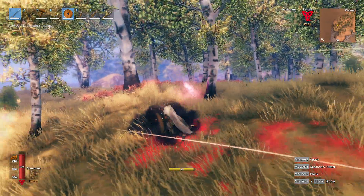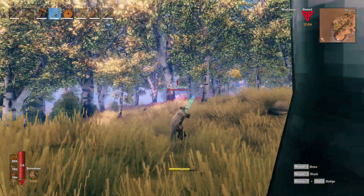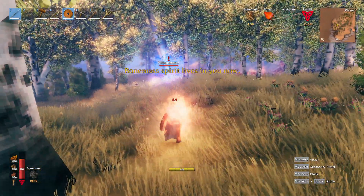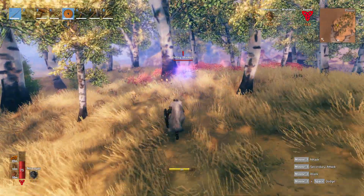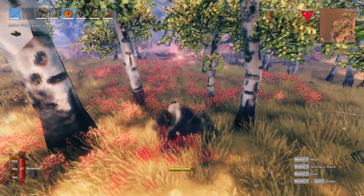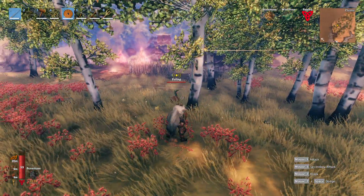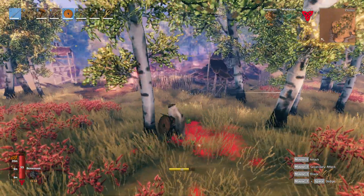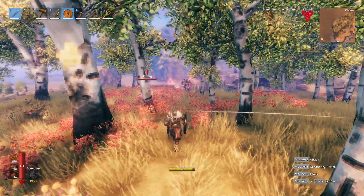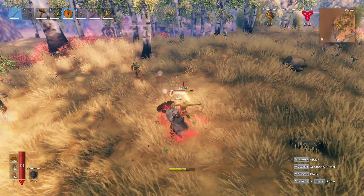They're purple — why are they purple?! They're casting purple fireballs. Voodoo shark voodoo! He's eating my arrows. Mini boss — let's go! These guys are weak. He dropped some berries.